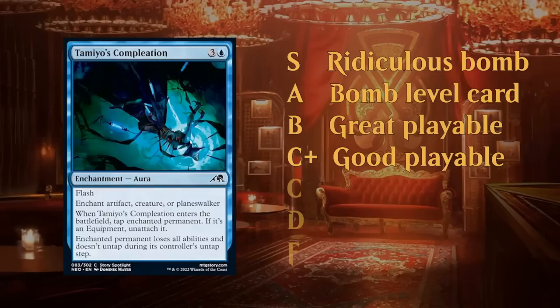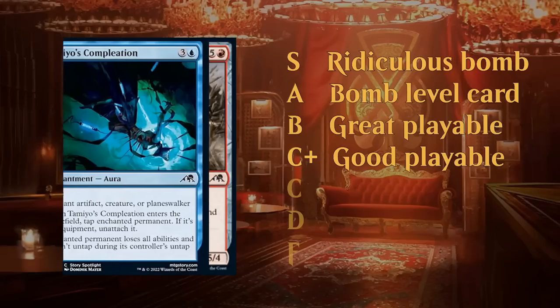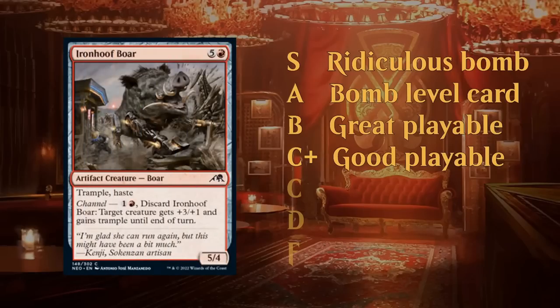Removal that's a little more conditional or expensive could fall in the C plus category. Time of Use Completion I would say is a C plus level card, and a card like Iron Hoof Boar — which is pretty flexible, can be used as a combat trick or a creature — is better than your traditional combat trick and fits into the C plus category. These are cards you're almost never going to cut if you're playing those respective colors.